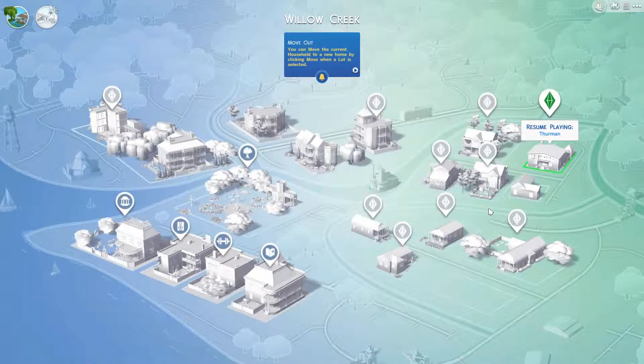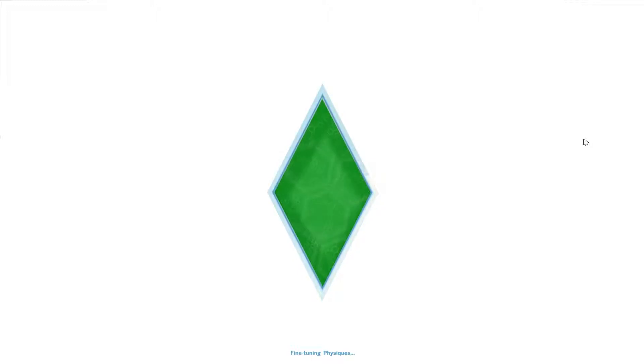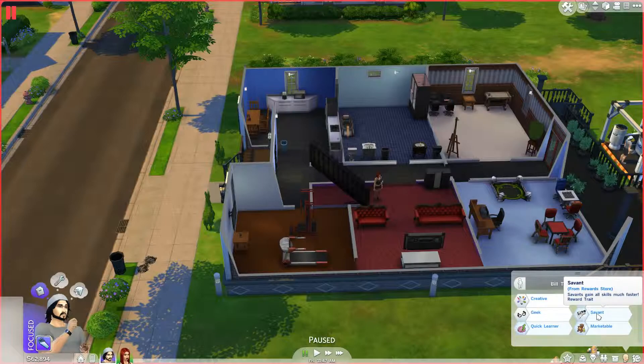Hello everyone and welcome back to Let's Play the Unemployed Sims 4, The Thurman Household. This is Drake, and as last we left off, we were working on getting money to build the second floor. I played a little bit without recording just to get money summed up because it was a boring process — a lot of bathtubs and books. Lily did get her milestone for her best-selling author completed. They both got the Savant skill, which allows them to gain skills much faster.